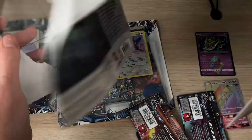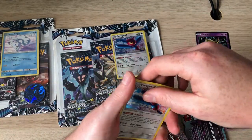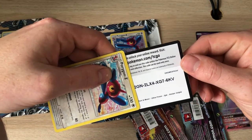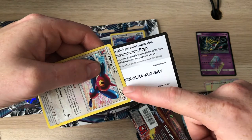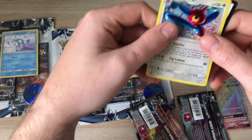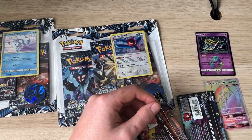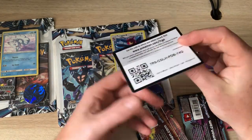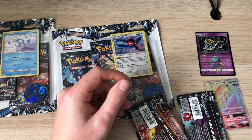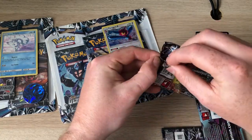It's a Vulpix promo code - but it's actually a code for a Porygon-Z card. Good job I didn't give that away - I didn't know that was a thing. The last one I got a Vulpix one and it had a Porygon-Z code in it. I'm giving away the QR code though. So yeah, that Porygon-Z came with the Vulpix code - a bit confusing.